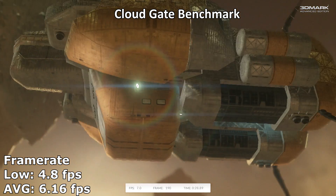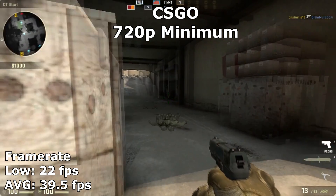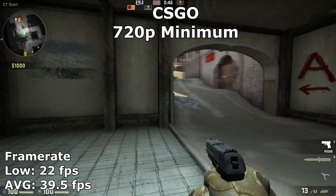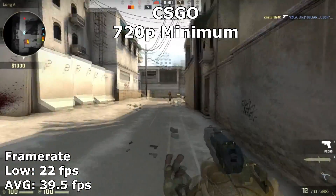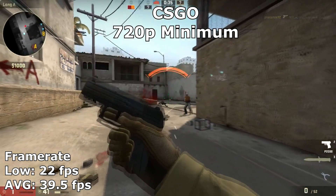The next thing we benchmarked was CS:GO. Even at the lowest possible settings at 720p, the game was unplayable for anybody that takes CS:GO seriously. A 39 FPS average may seem alright, however the game dipped heavily into the 20s, causing latency spikes that made moving your character more of a predictive effort than a skilled decision.